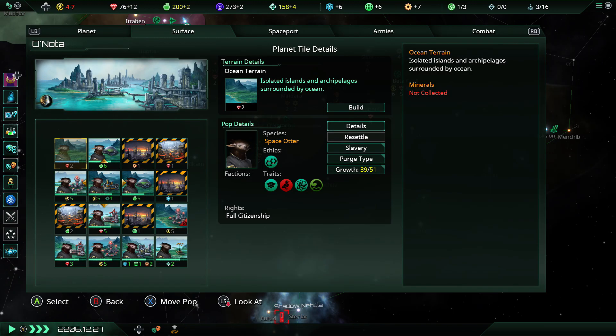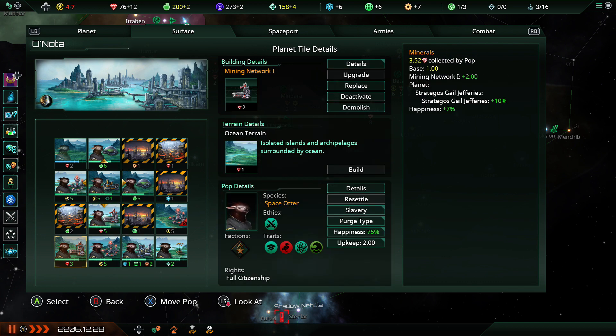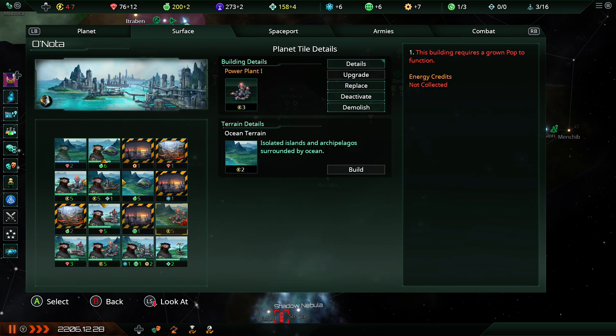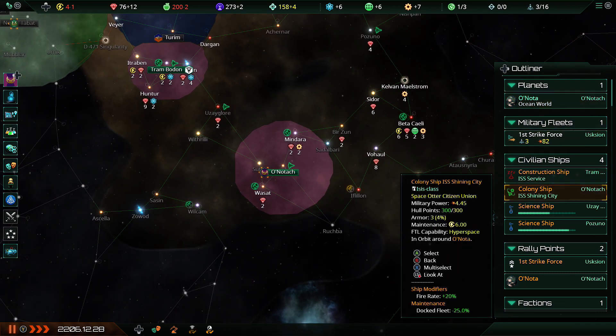We've got some problems here with the energy situation. Okay, abandon the food thing — don't worry about food for the time being. Actually we probably need to just abandon the farms for the time being. Move one over here — we're still losing energy but it's only one energy. It's probably not as bad as it could be. But yeah, we need that colony ship.